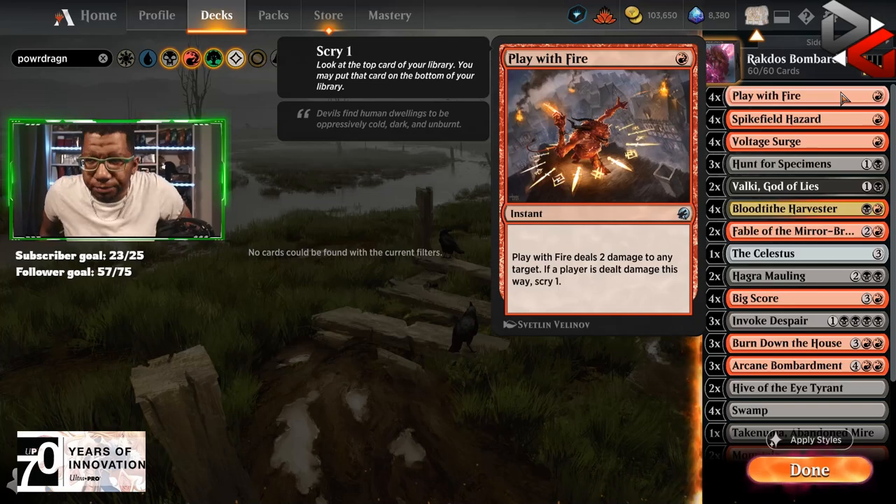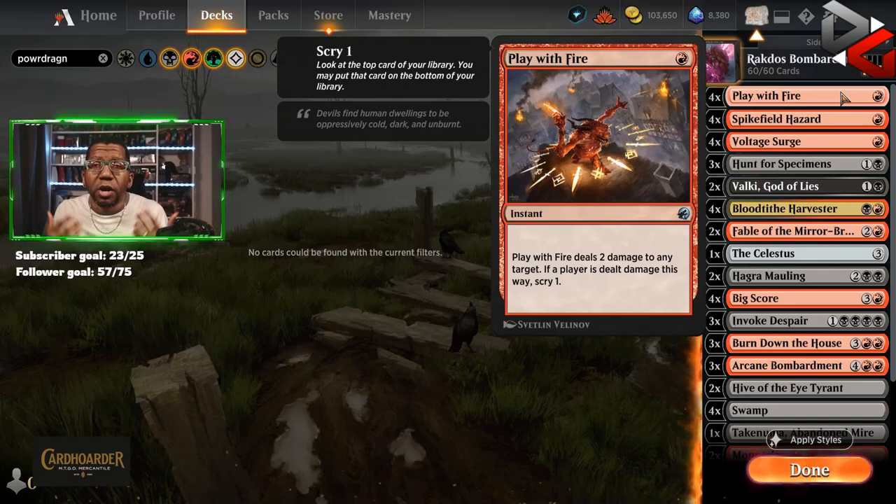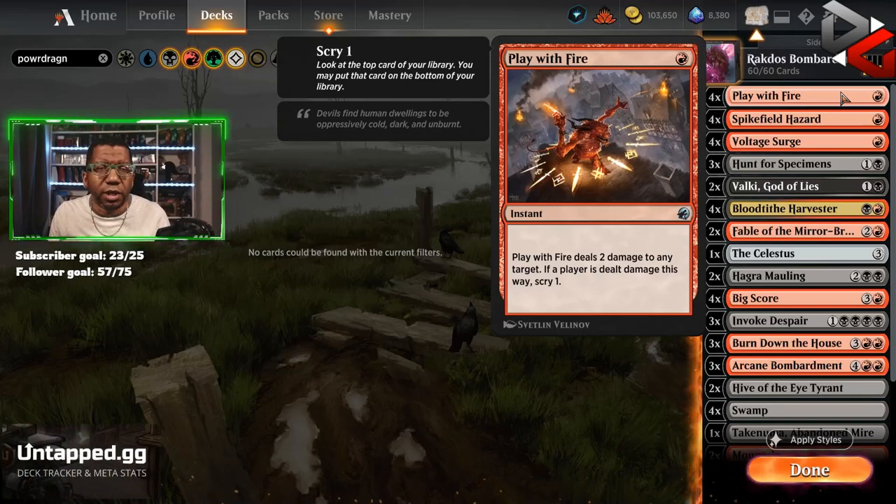We've got four Play with Fire. We like this — it's a cheap instant, so we can trigger the bombardment when it happens. We're also able to kill other creatures with it, we can scry and help us find things. So we don't hate this at all.